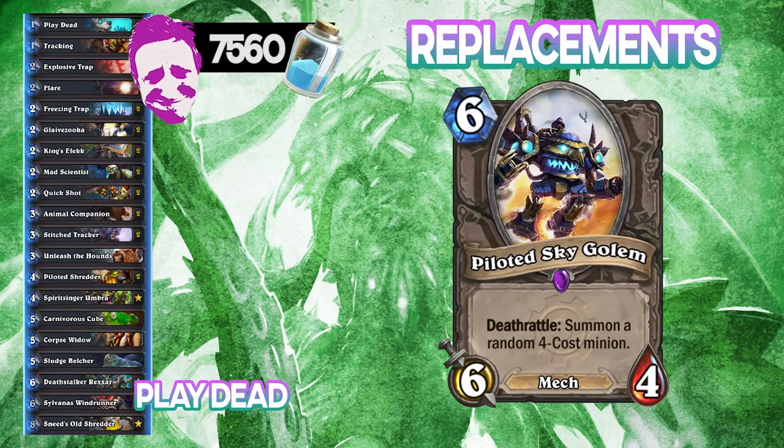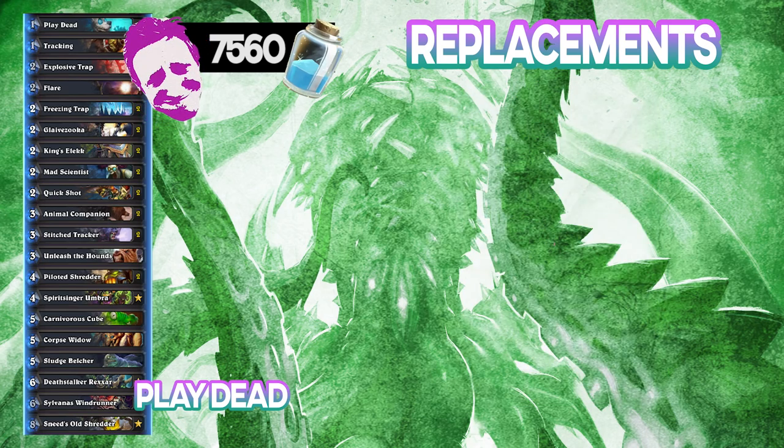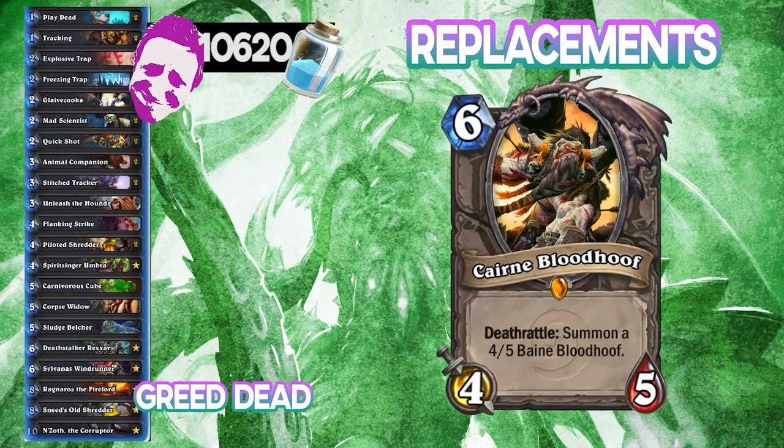This first Playdead Hunter deck I've tried to balance to deal with aggro and control efficiently. Its worst matchup is Burn Mage, and its best matchup is Warlock and Priest. The second deck list is created to target specifically greedy decks, so if you are playing a lot of Jade Druid and Control Warlock, I suggest switching to this deck.